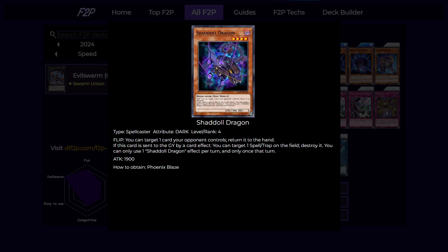Next is Shaddoll Dragon. This card has a flip effect of targeting a card your opponent controls and bouncing it back to the hand, and when it's sent to the graveyard, you can pop a back row on the field. Both effects are really good.